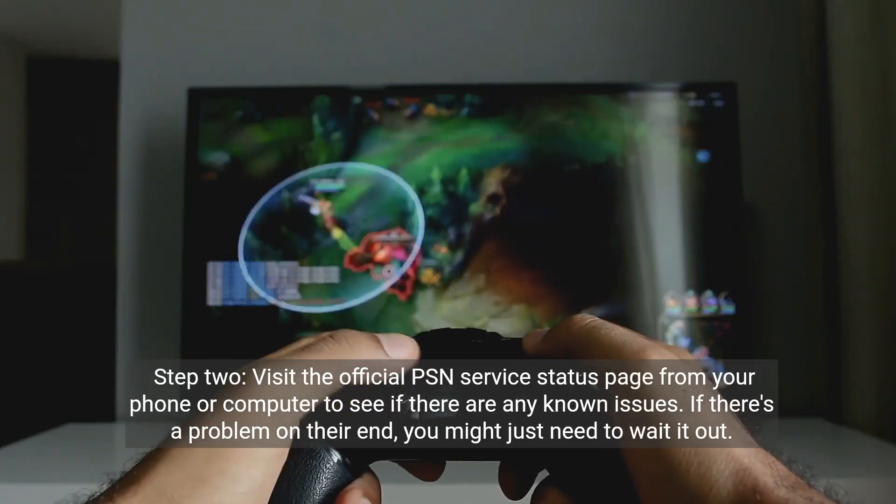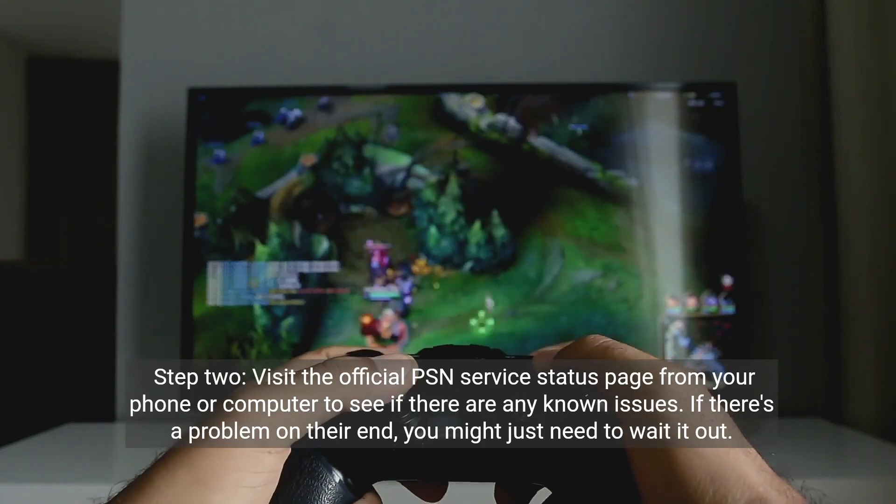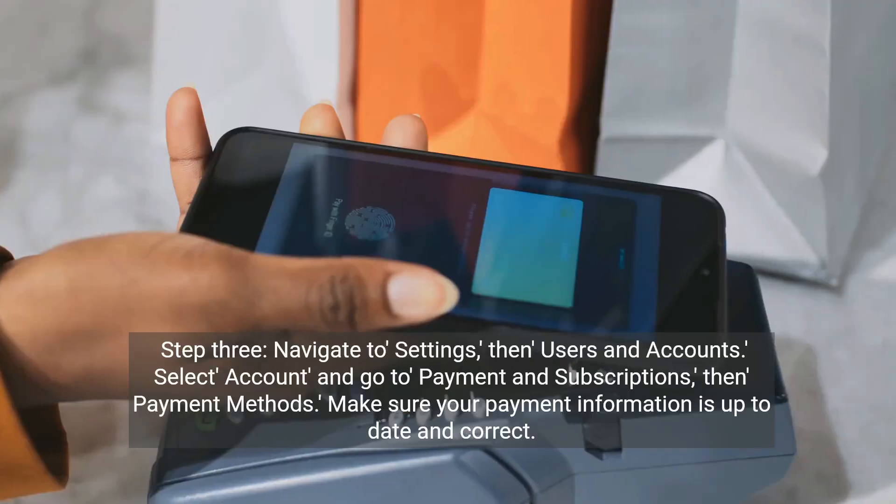Step 2. Visit the official PSN Service Status page from your phone or computer to see if there are any known issues. If there's a problem on their end, you might just need to wait it out.